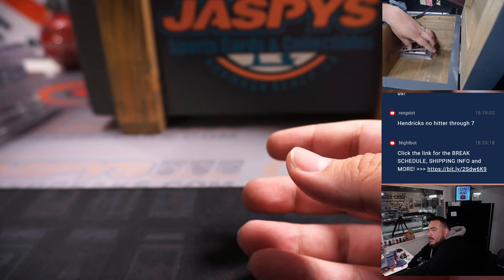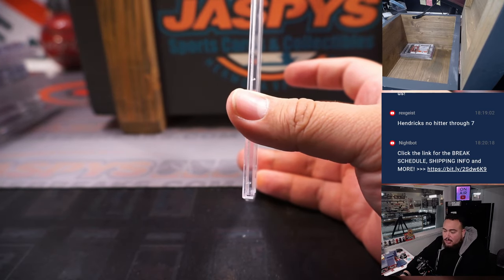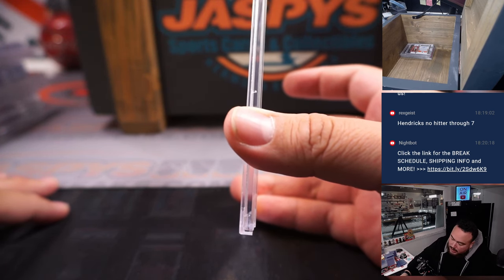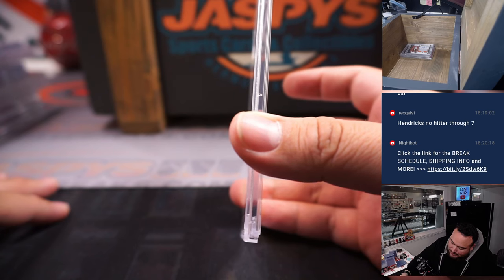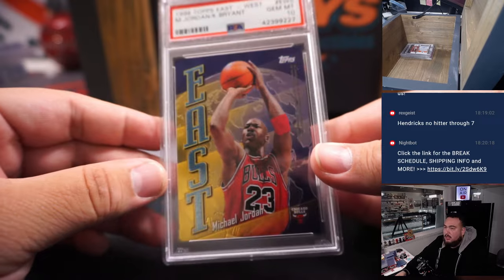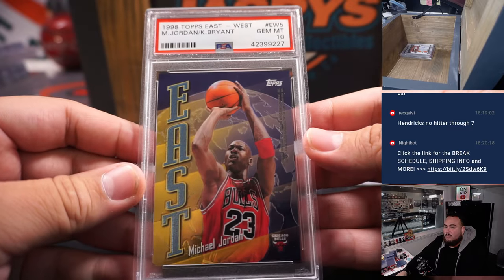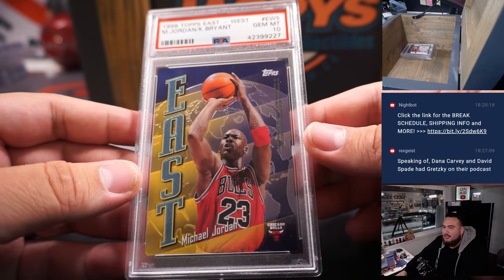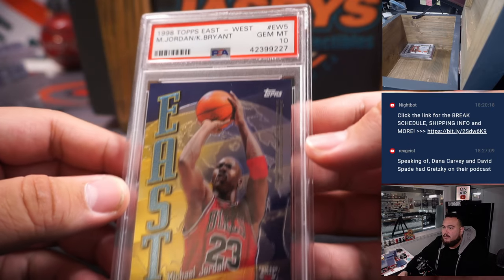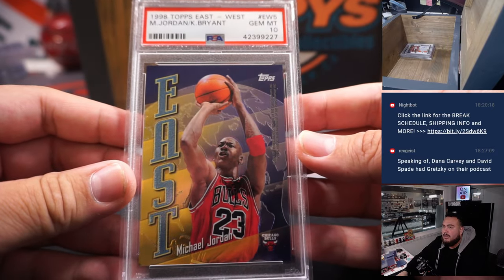I believe all the remaining ones are pretty much at $1,500 plus. This is a 1998 Topps East-West card featuring two players — one in the back, one in the front: Michael Jordan and Kobe Bryant. I just actually recently looked this up, and one recently just sold on eBay in April for like $1,500. If it's a refractor or even a color version, it's probably a lot more. But very, very nice — Michael Jordan, Kobe Bryant, East-West.